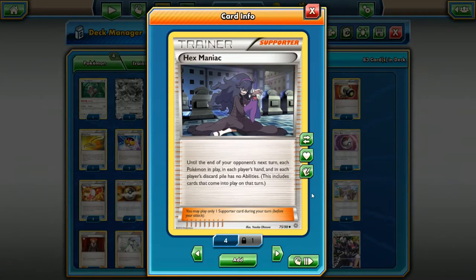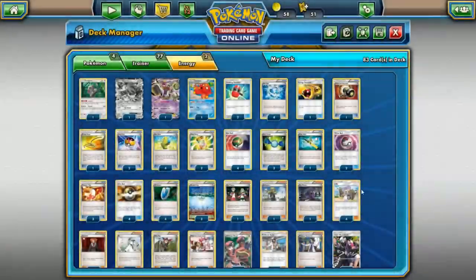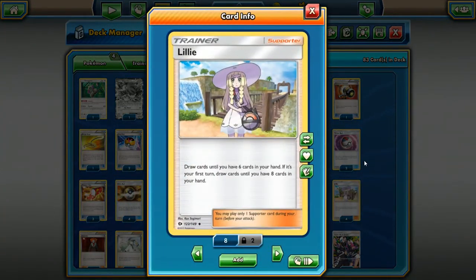Hex Maniac — this is a tech card against things like Garbodor and Vileplume, mostly Vileplume. Vileplume is starting to see a huge resurgence in play, so Hex Maniac is a great card to shut off the Vileplume so you can start playing your Item cards again. It's also useful preemptively if you know your opponent is holding a Shaymin — play this so they can't use Shaymin's ability to set up.